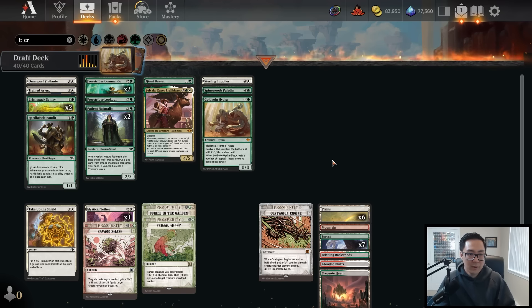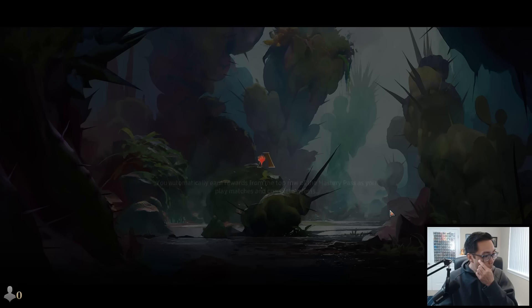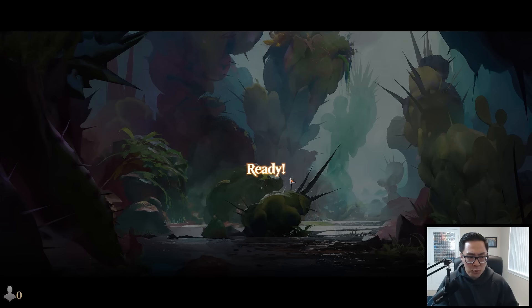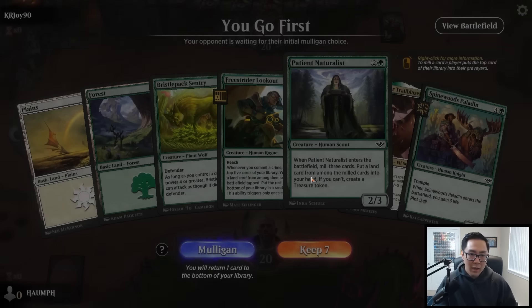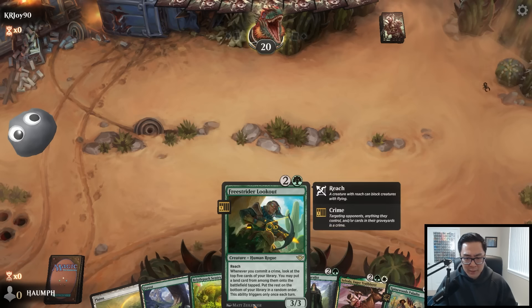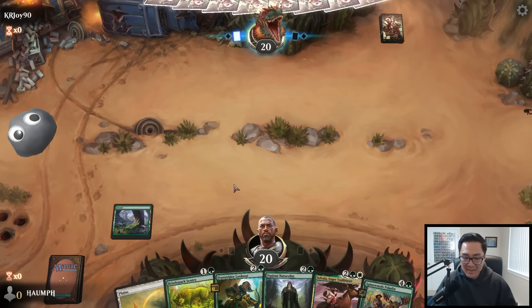I'm not super excited about this deck but we'll see. I feel like our trophy streak will be broken in this draft. I'm a little concerned I might have too much mana - 17 lands plus the Bristleback and two Patient Naturalists and a Buried in the Garden might be a bit much, so it's possible I want to play another mana source.